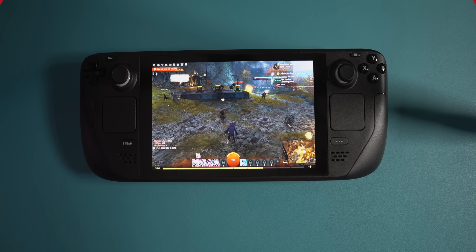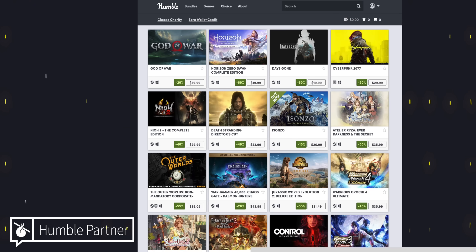Before we get to the next menu type, I want to mention that I am a Humble Bundle partner. If you use my link to buy games through Humble Bundle — Steam games usually at really deep discounts — it directly supports the channel. As of right now, you can get Cyberpunk 2077 for 50% off, Days Gone for 60% off, Horizon Zero Dawn for 60% off, and God of War for 20% off. Click the link in the description and let us know in the comments which games you picked up.